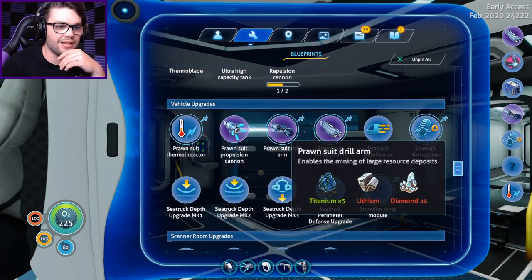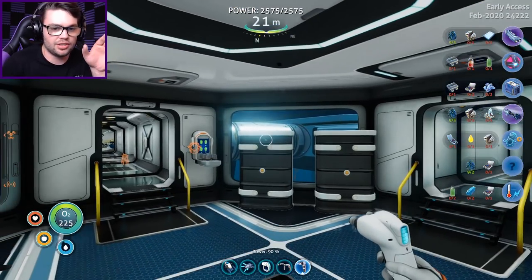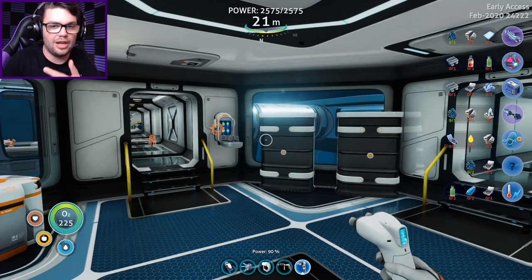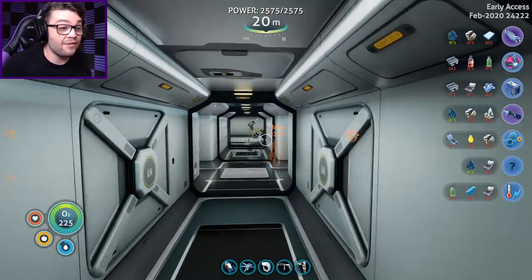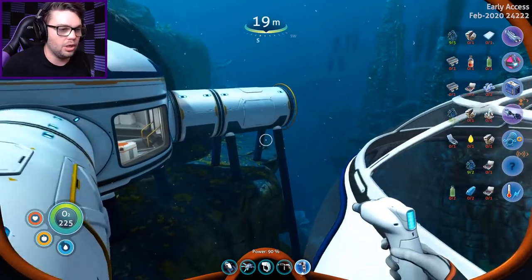The most important one I found was actually right in front of me. In one of the trenches on the way back down to the deep, dark, scary crystal cave place, there was a sea truck horsepower upgrade. So I grabbed that on the way back. I now have the blueprint for the sea truck horsepower upgrade. I've already got the afterburner upgrade, but I've got all these other ones. So I think before I head out today, I will just make all these things.